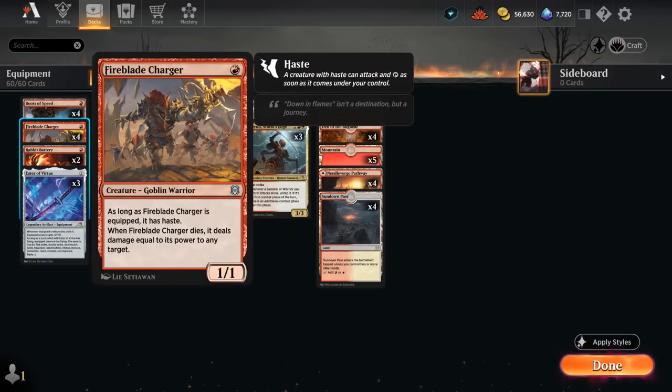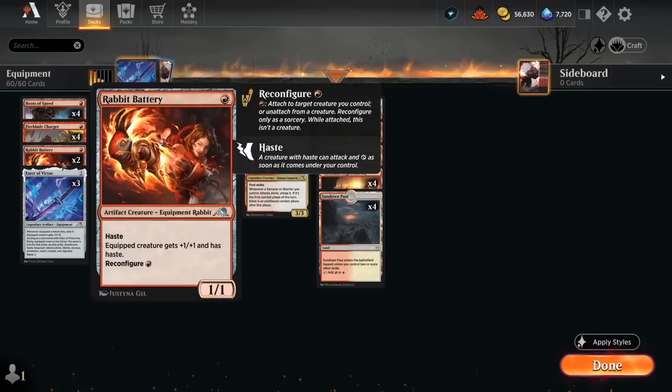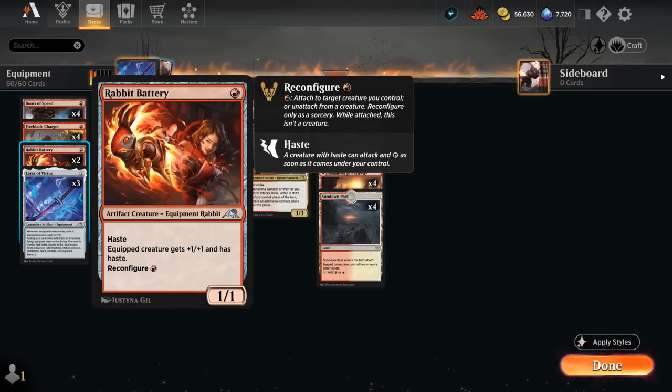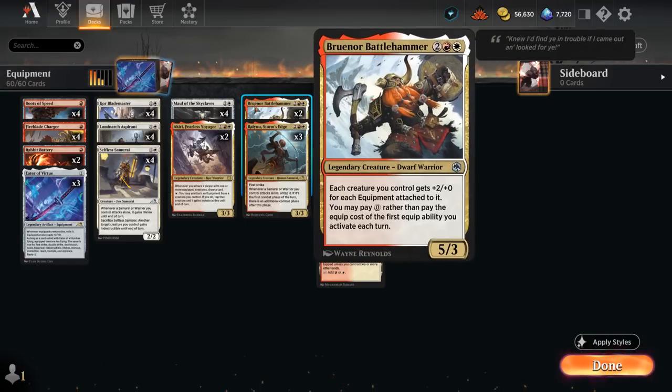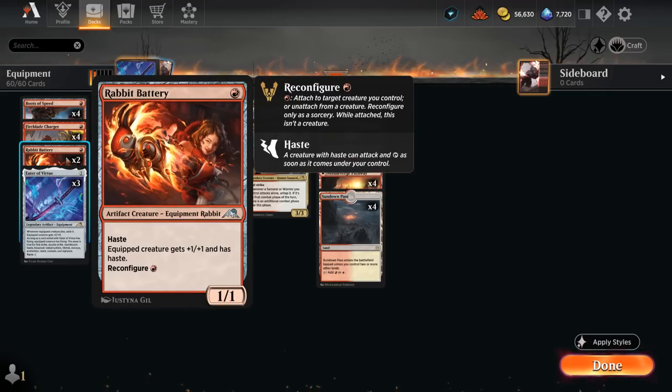Looking through the rest of the deck: at one mana, Fireblade Charger is a 1/1 that gains haste as long as it's equipped, and when it dies it deals damage equal to its power to any target — so putting additional equipment onto it to increase its power is great, and plus-one counters from Luminarch Aspirant work nicely with it. We also have two copies of Rapid Battery, a 1/1 with haste that can be reconfigured for a single red, turning into an equipment giving the equipped creature plus one/plus one and haste. Keep in mind we cannot reconfigure for free using Bruanor, since that specifically requires the equip ability.